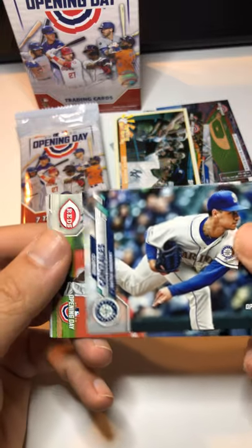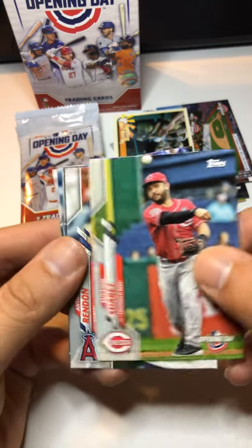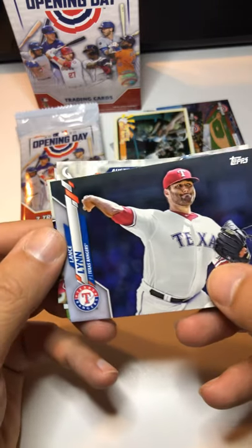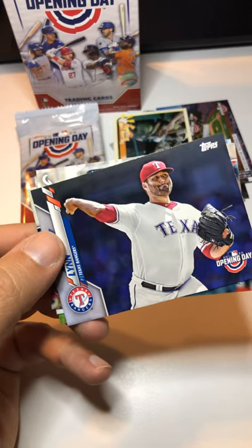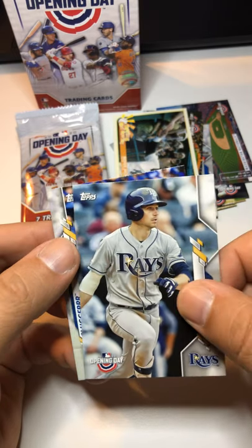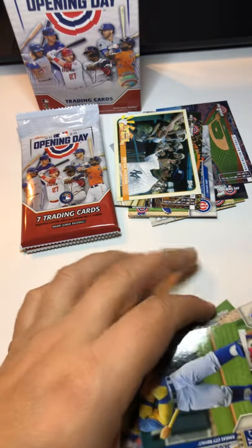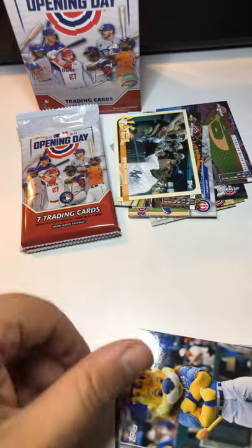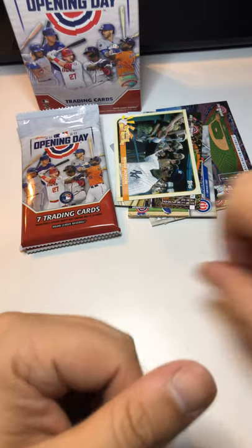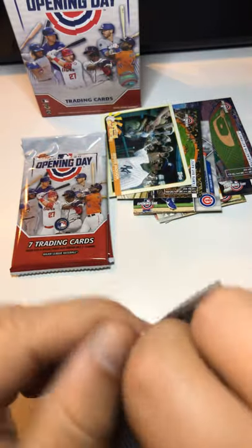Pack eight: Marco Gonzalez, Eugenio Suarez, Anthony Rendon, Lance Lynn, Austin Riley. Brandon Lowe, and we got another Slugger card — kind of disappointing when you get two or three cards of the same thing. We've got three packs left, hopefully we can hit something, hit an autograph — that'd be pretty cool.